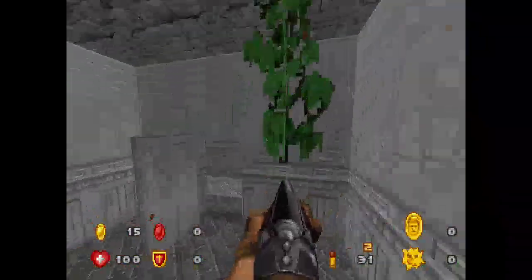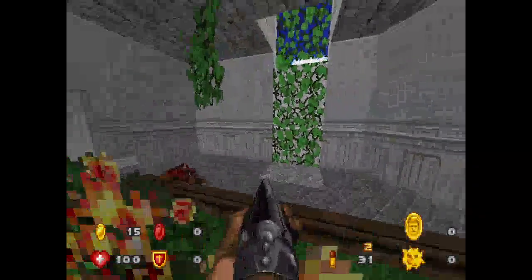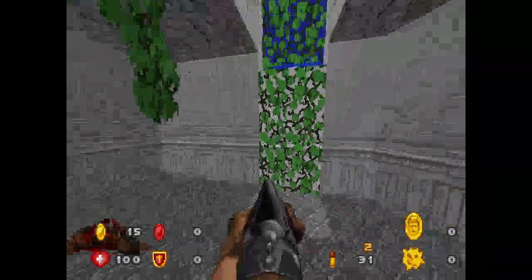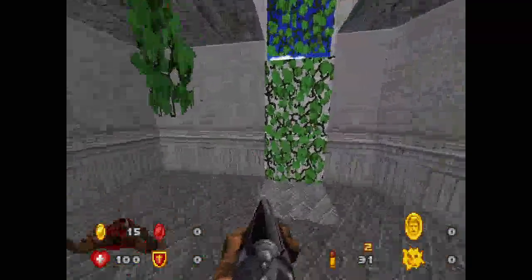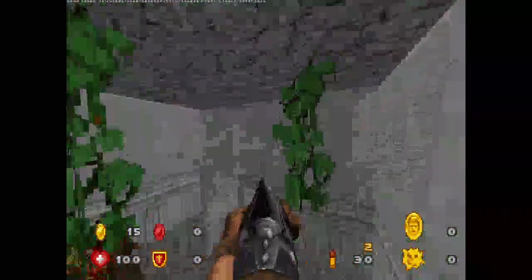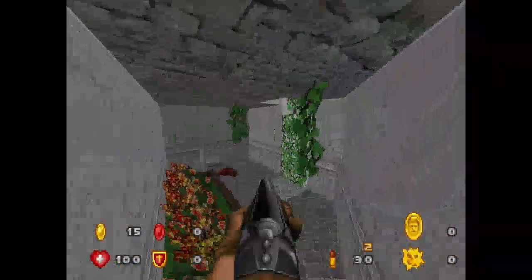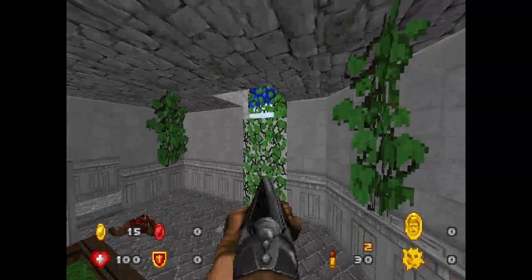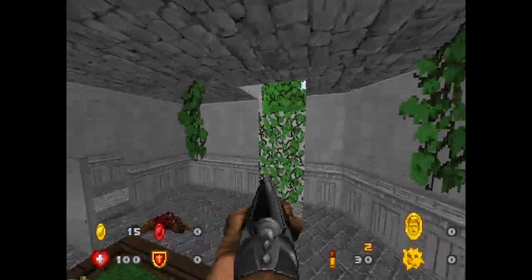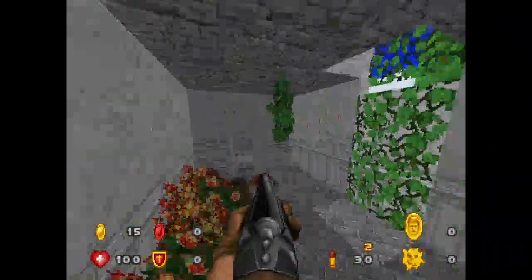This may take a few tries to get it. It's not a very consistent trick. And yeah, if you perform the trick right, you keep Fly outside of the sector. What I'm assuming is happening here is that we're basically linedef skipping out of this sector, and as such we can retain the properties of Fly.